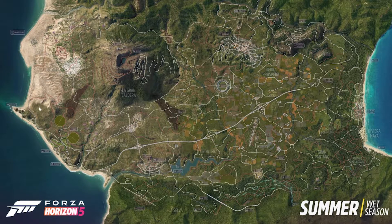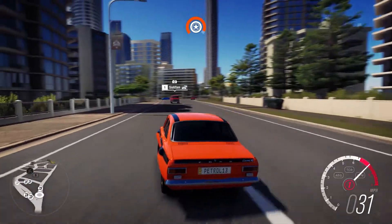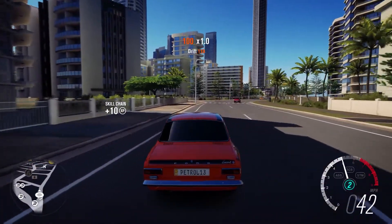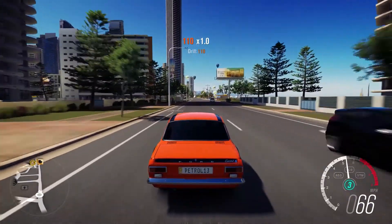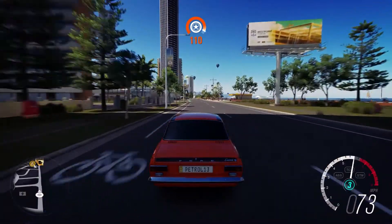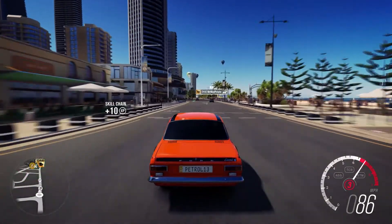So it's quite varied — we've got a desert bit over here towards this beach, we've got rainforests, mountains, beaches, and cities. The variety will be very interesting after Horizon 4, which had a lack of variety. It was a good map, but after a while you lose interest in it more quickly than you do in Horizon 3, for example.